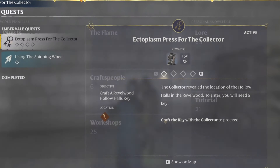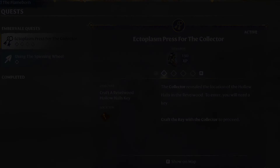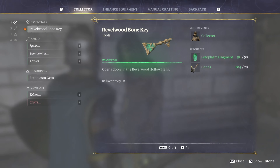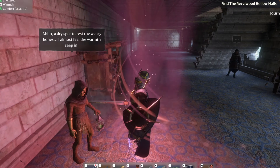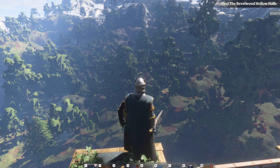After finishing the first dungeon, you'll be able to summon the Collector, which unlocks more quests and guides you to the locations of the other dungeons. There are three more dungeons, and you can craft keys to open their doors. For this one, we need the Rebel Wood Bone Key — so we craft it and go to the location.